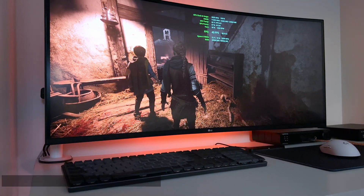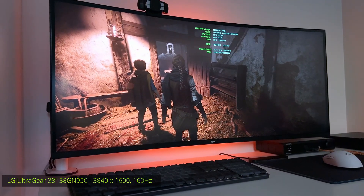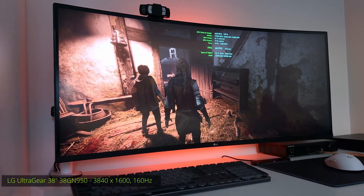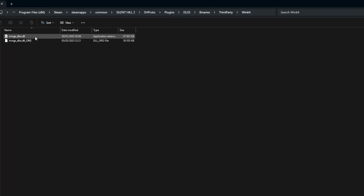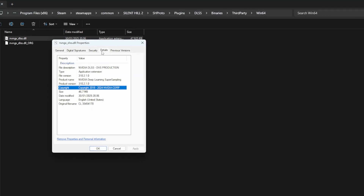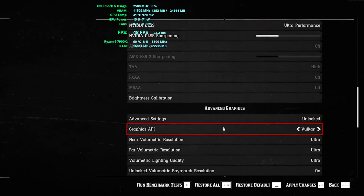For the monitor I'll be using a 38-inch ultrawide gaming monitor running 3840 by 1600 resolution. On this video I won't be comparing DLSS 4 with older versions — long story short, DLSS 4 should probably be used whenever possible as long as the game is using DirectX 12. Unfortunately, as of now DLSS 4 is not working with games running DirectX 11, Vulkan, or some other API.